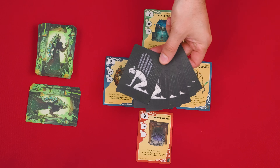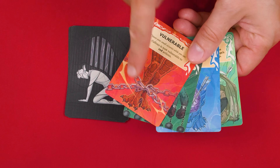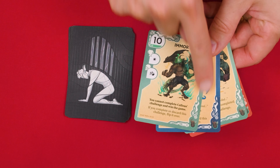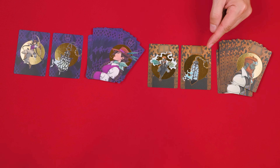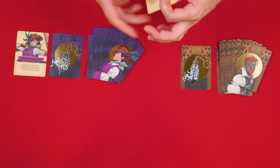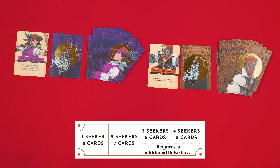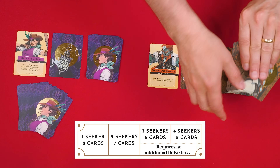The cards with this back make up the exhaustion deck, which you'll shuffle and also put face down. You'll find four double-sided cards known as gauntlets. Put these in a pile with their side face up that shows this edged border. Now each player selects one of the included seekers to use during the game. Each comes with a character card, lantern, and deck of 18 skill cards. The players flip their character cards face up, and then deal themselves an opening hand based on this chart found in the rulebook. We have two players, so each will draw seven cards from their personal deck.